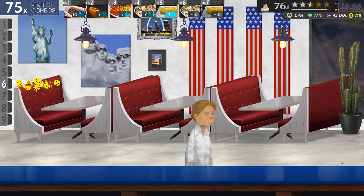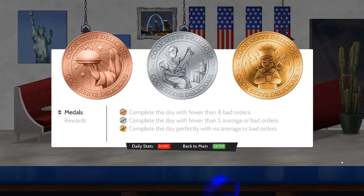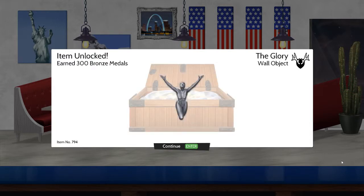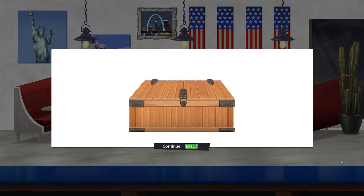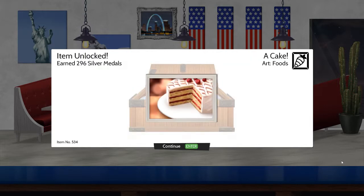I can't think of whom. One perfect day, one gold medal. And it says I've earned 300 bronze medals - I've earned 300 medals in total, I think four of which are bronze, the majority of which are gold and some are silver. And that has unlocked the glory wall object. Different as wall objects go. Chicago 1930 arts places. A cake, arts foods. That's a nice looking cake.